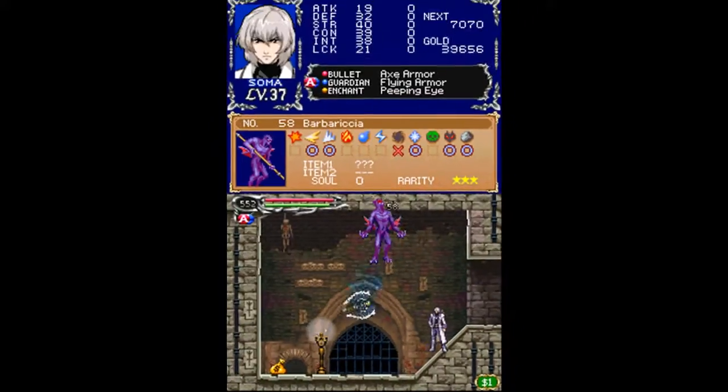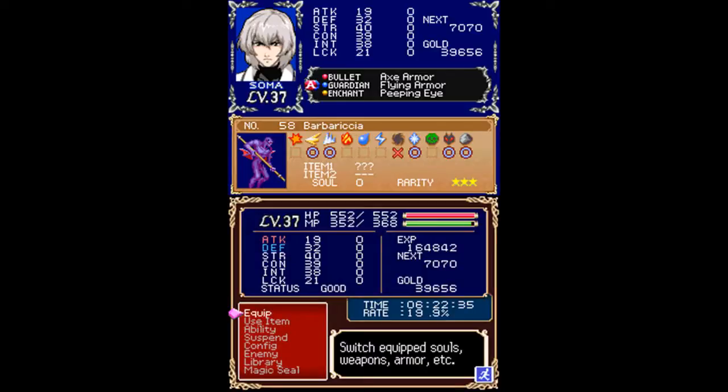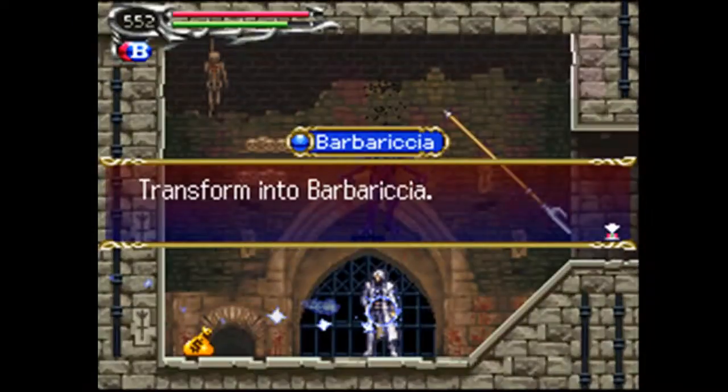And here's our first new enemy of this episode — Barbarichia the Demon. It's got an item drop and a very rare soul, so I'll get those off-screen and be right back. Okay, so far I have Barbarichia's soul. This allows me to transform into the Demon Barbarichia. So we'll test that little soul out.